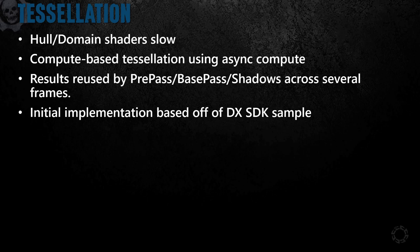Hull and domain shader tessellation were a reasonable option but they are notoriously slow, and for our open worlds we knew our GPU budget wasn't going to be forgiving. So we decided to take a bet on using compute shaders to do tessellation instead. At the time, we knew the pre-pass wasn't fully saturating the GPU and figured this was a perfect candidate for async compute. A second bet was that we would be able to cache and reuse a tessellated mesh across multiple frames and multiple passes — a mesh is generally re-rendered three or four times when you consider the pre-pass, base pass, and shadow cascades. The DirectX SDK already had an adaptive tessellation compute sample targeted as a way of emulating hull and domain shaders via compute shader, which served as a good starting point.